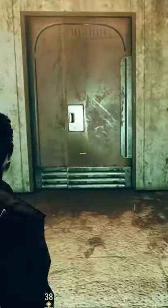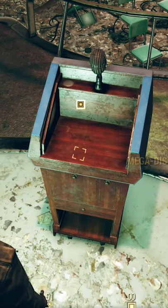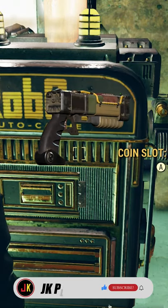Continue down the hall until you reach a large meeting room at the end with a podium on the right. Take the Mega Dispenser test token from the podium and use it to redeem a leveled legendary weapon from one of the dispenser machines.